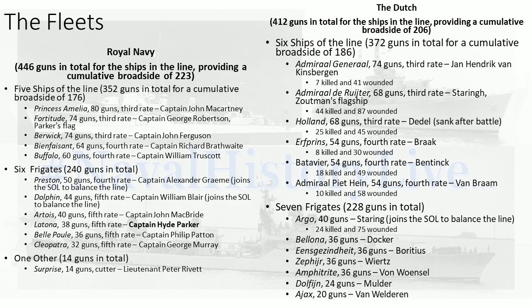The British have five ships of the line. Princess Amelia, 80 guns, third rate. HMS Fortitude, 74 guns, third rate — and the flagship of Admiral Hyde Parker. Flag Captain, Captain George Robinson. HMS Berwick, 74 guns, third rate, Captain John Ferguson. Beneficent, 64 guns, fourth rate, Captain Richard Braithwaite. Buffalo, 60 guns, fourth rate, Captain William Truscott.